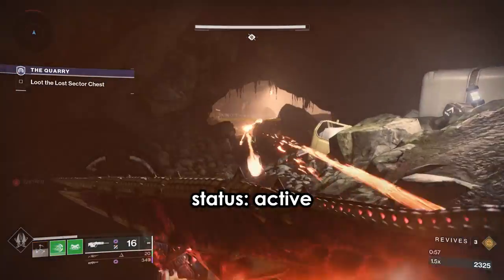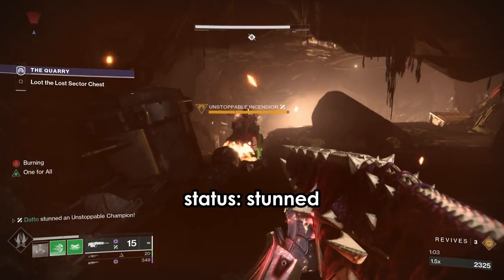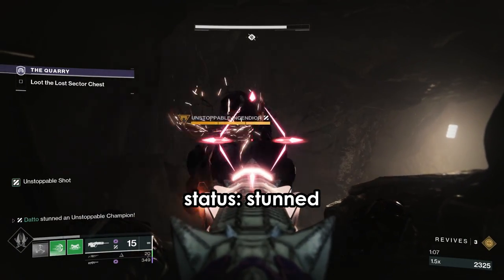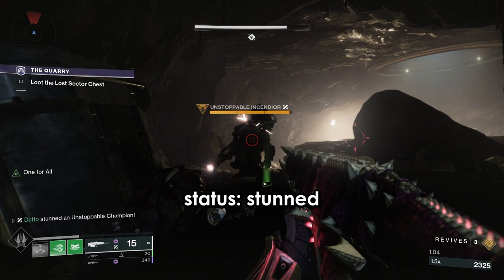Let's start with what is actually happening with the champion stunning process. Champions exist in 3 states: active, stunned, and recovering. The active state is the enemy as it normally is — it's shooting you, it's engaged with you, you're fighting it, but it can also be stunned. The stunned state is after you stun the champion by whatever means; the champion is disabled, it doesn't attack and is vulnerable to attack for a few seconds.